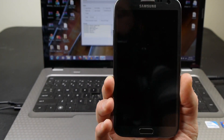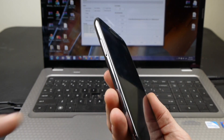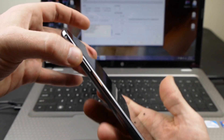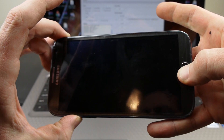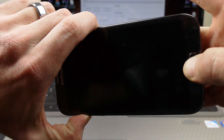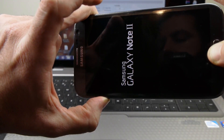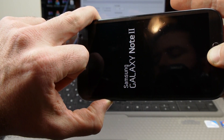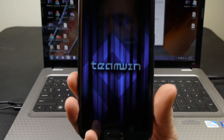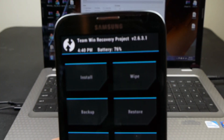Now I want to boot up not into download mode but into my recovery menu. Instead of pushing volume down, we're going to push volume up. So volume up, home, then push power — holding all three of those. Once I see that I can let off the power and continue holding the other two, and it brings me up into Team Win — this is a custom recovery.